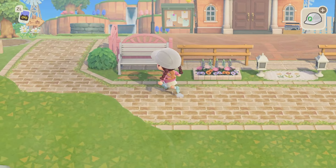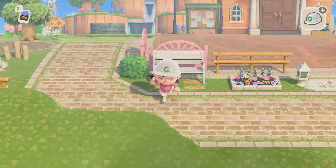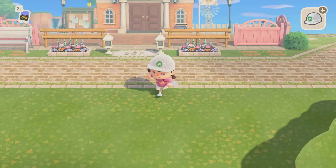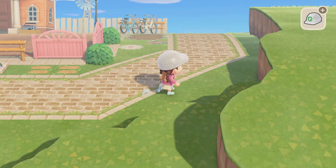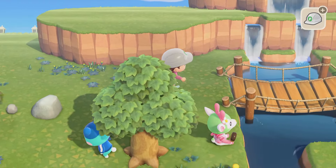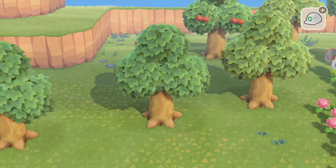The one thing I've been meaning to grab from a treasure island for so long is garden benches, and of course that's the one thing I forget. That is so frustrating. Okay, I think now what I want to do is grab a couple of flowers and work on these cliffs that I haven't decorated.